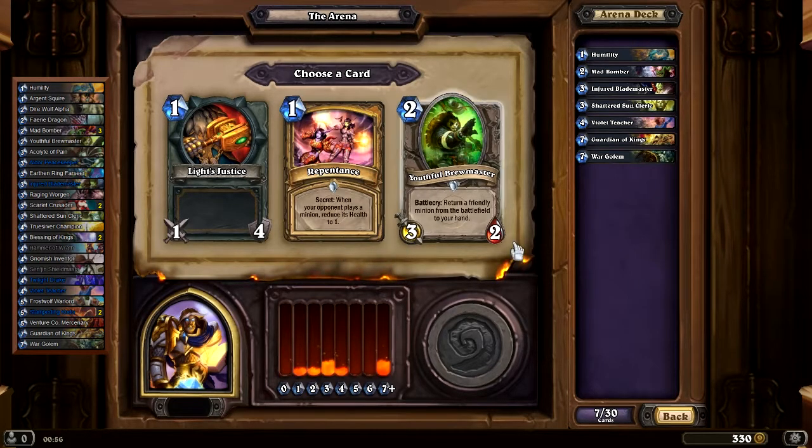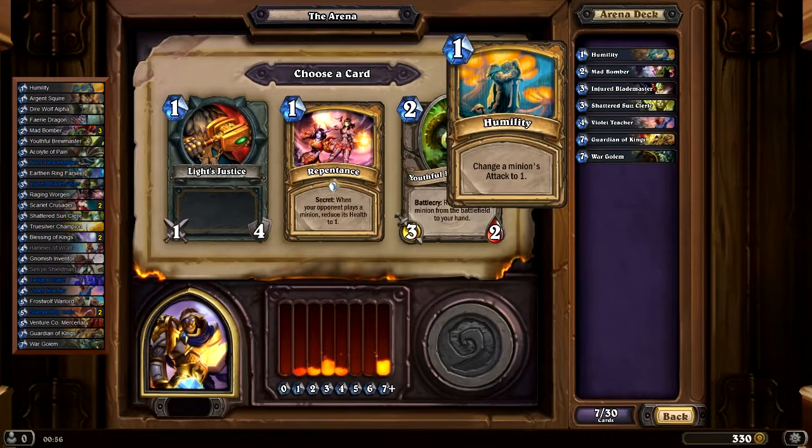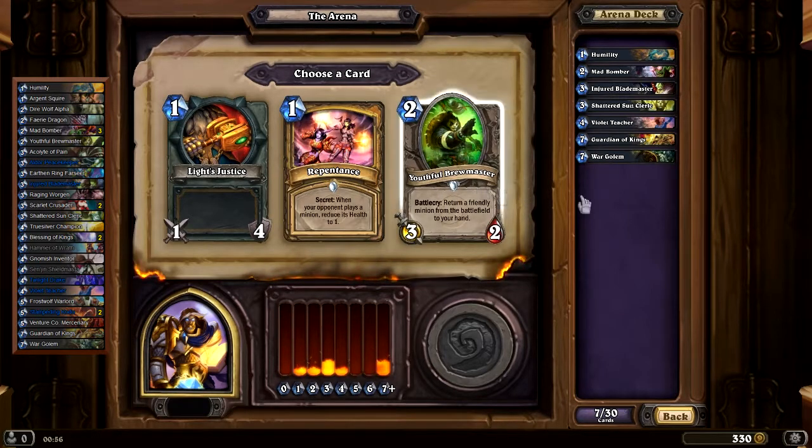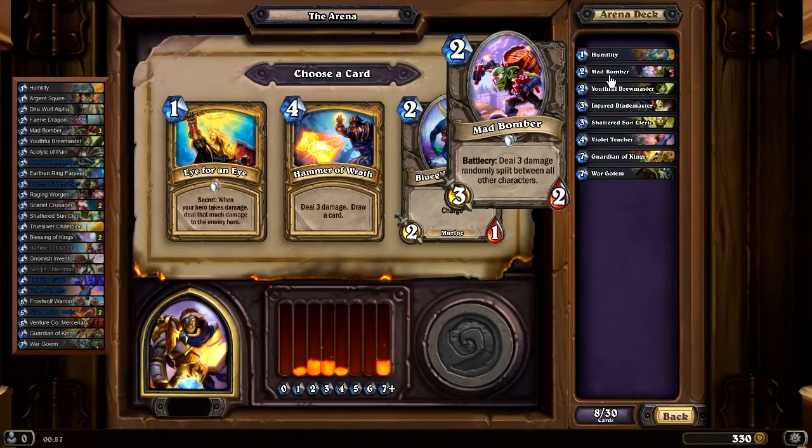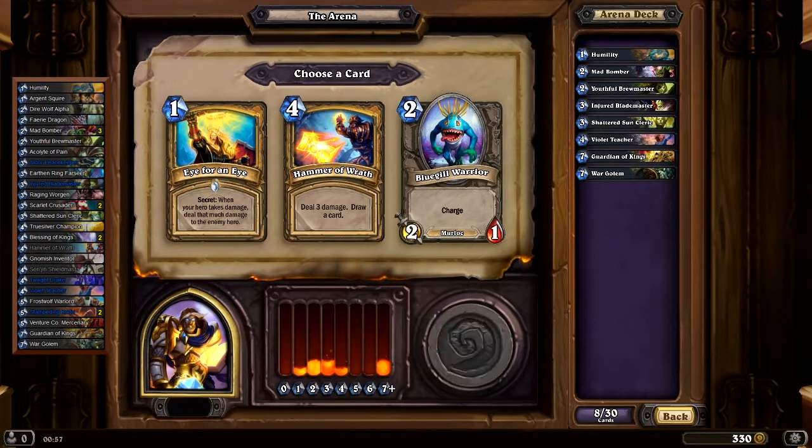Light's Justice, Repentance, or Youthful Brewmaster. I think I would take the Brewmaster. Light's Justice is 40, Repentance is 29, and the Youthful Brewmaster is 75. Then: Eye for an Eye at 25, Hammer of Wrath at 86, or Bluegill Warrior at 51. So, Hammer of Wrath.